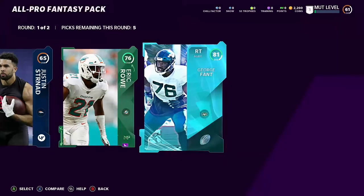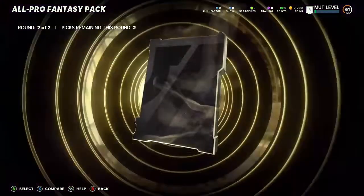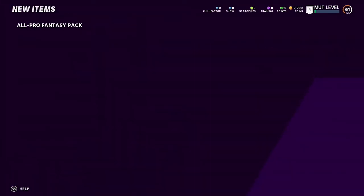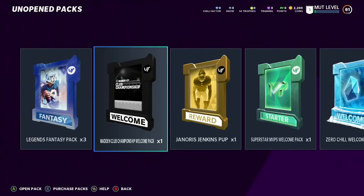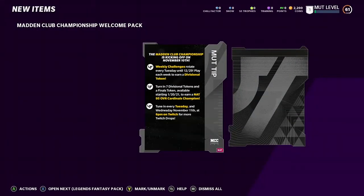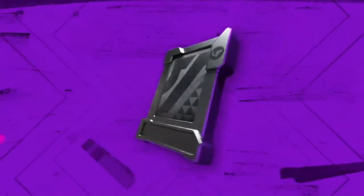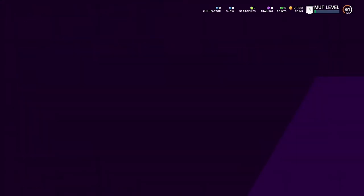The All-Pro Fantasy pack is next. Round two of the All-Pro Fantasy pack — we got an 81, then gold, gold, gold, gold, and another elite: another Ronnie Stanley. He's the highest overall at 85 so I can't sell for much, but I'll grab him. Three elites total from that pack — pretty nice. Opening the Welcome pack — we got a MUT tip card and an 81 Kyler Murray. Thanks, Madden. Next, the Janoris Jenkins pack — it's a power up, a 70 overall Janoris Jenkins. That's crazy.